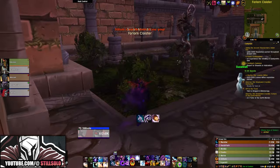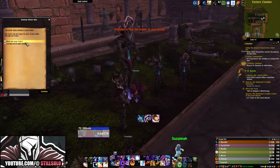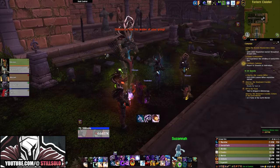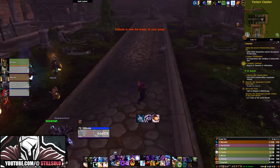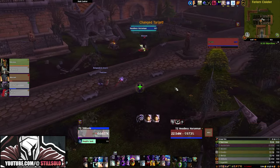I would just recommend automatically activating the hard mode every time you do this fight. To activate hard mode is actually really easy. As soon as you zone in, there's going to be four wicker statues to the left of you. Just talk to the big wicker man statue in the middle and click yes, and that will activate the hard mode. Once that's active, head over to the boss, spawn him, and kill him.